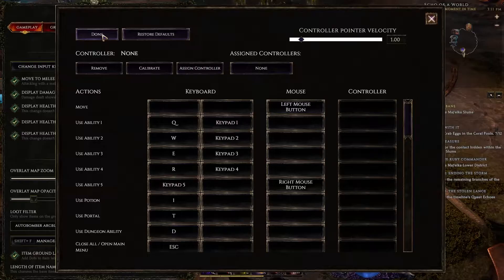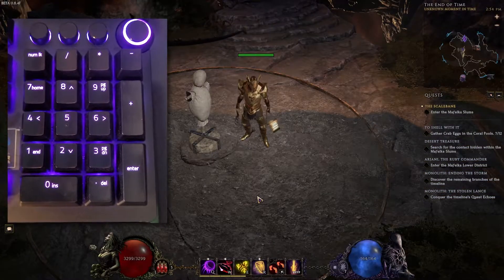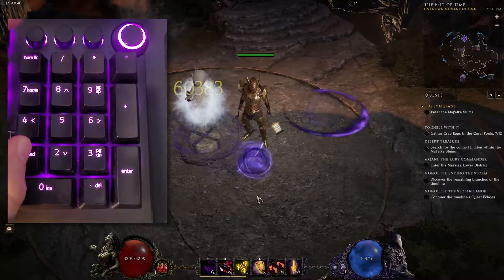Once done, go back to the game and make sure that your number lock is off. Hold down the number on the pad that corresponds to the skill you want to have set up for auto cast, and then press the number lock. You can release the button now and you will see that it continues activating after each of its cooldown cycles.